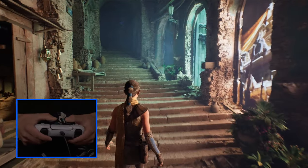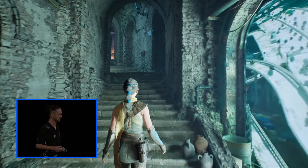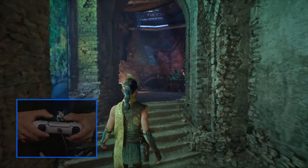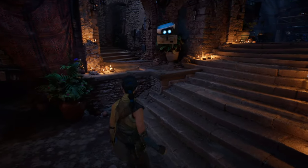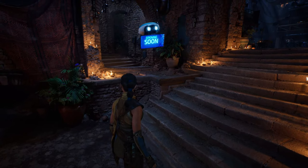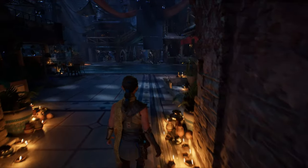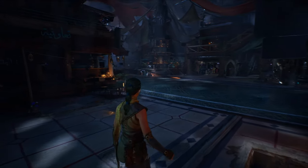He emphasized that Unreal Engine is at its best when users can express themselves without technical constraint. Just as Nanite revolutionized triangle rendering and Lumen enhanced global illumination, Mega Light aims to eliminate limitations in direct lighting and shadows, allowing developers to utilize more shadow-casting lights than ever before, fundamentally transforming how light and shadows interact in gaming environments.